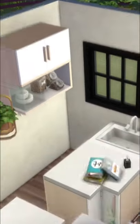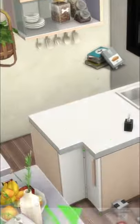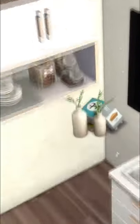I've set out all the objects I want to include in this kitchen, but with the game constraints, it doesn't all fit how I would want. To fix that, first place the items on the surface, then move the surface away.